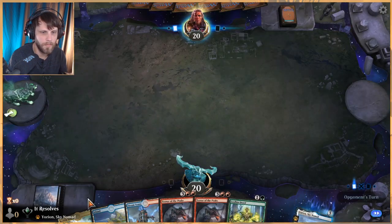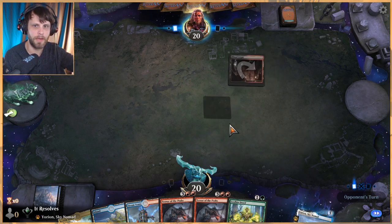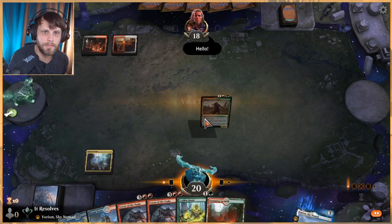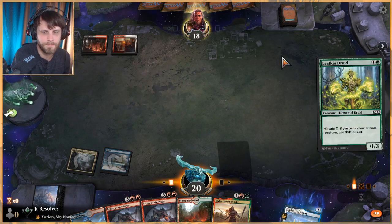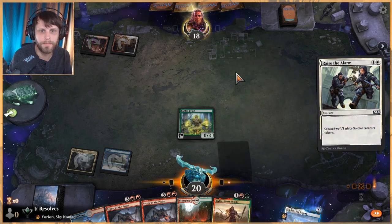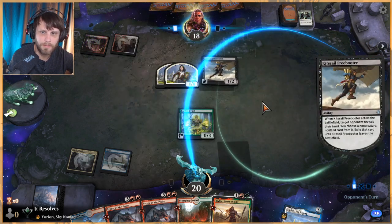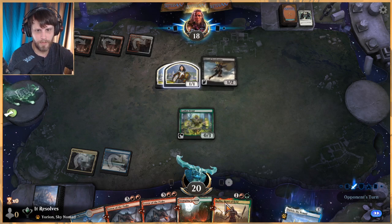I'm going to throw this one on the bottom and see how this works out. It'd be great to get an early Terror down because then we can handle a lot of the creatures they play. Let's just play this first. Chances are they're going to be able to kill this and that's fine — we've got a backup play. Looks like we're just against Winota, and Winota is very, very good, so we're going to have to get something going quickly. This doesn't hit anything non-creature, non-land, so perfectly fine. Next turn we get to play Rada.